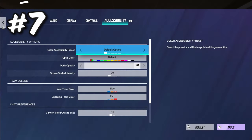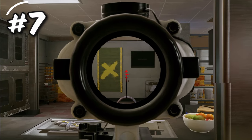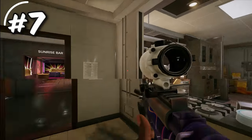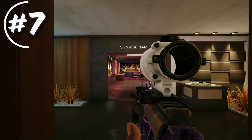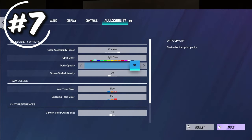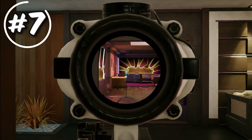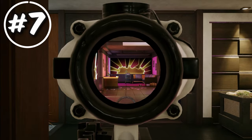Next is optic color in the accessibility tab — you can choose from a variety of colors for your reticle. I wouldn't recommend default since it changes between attack and defense, and red is one of the worst options as it blends into the environment. Colors I'd recommend are light green, green, yellow, light blue, and light orange, as they stick out best. You can also lower the opacity — even at 75 you can still see it clearly, but it'll distract you less subconsciously. Just don't go too low.